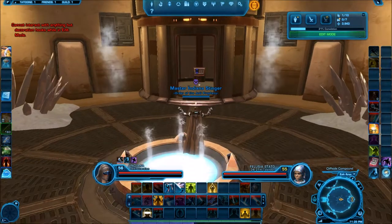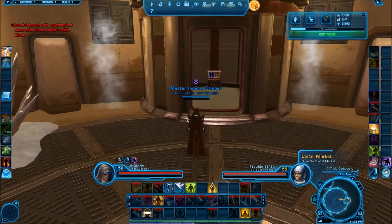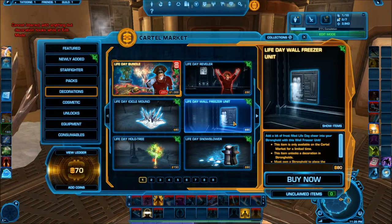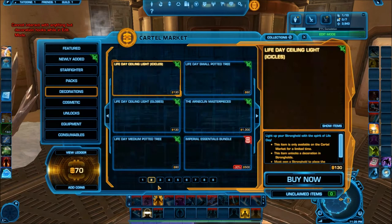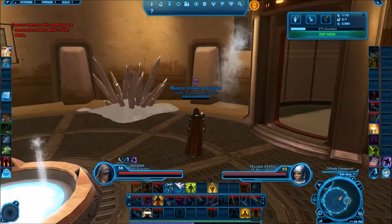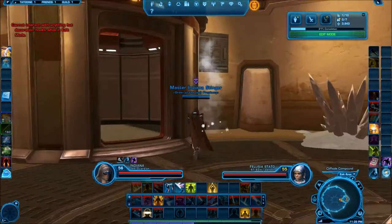But that's not all — there's the Cartel Market, which I'll get into in another video. You have things like a Wampa rug and the Life Day Bundle, which costs 1,000 Cartel Coins. You get all this stuff in there, and that's pretty much how I got all my decorations.